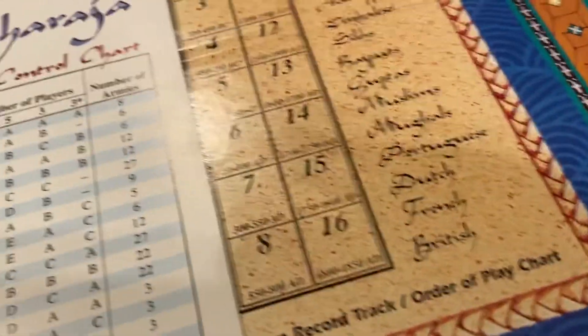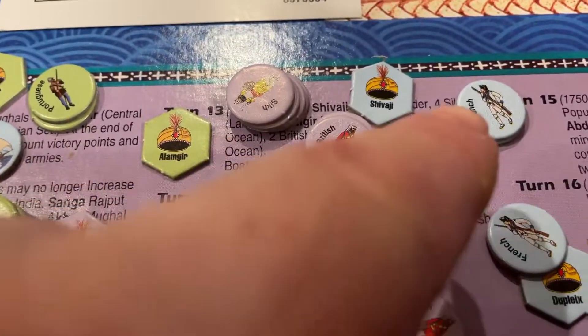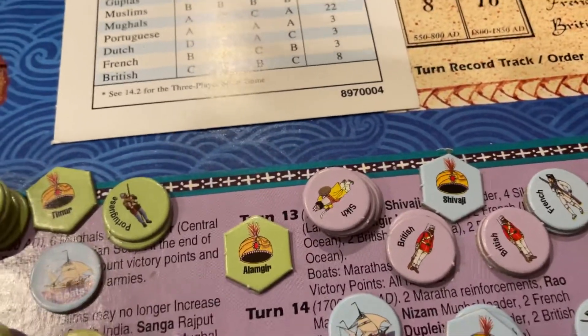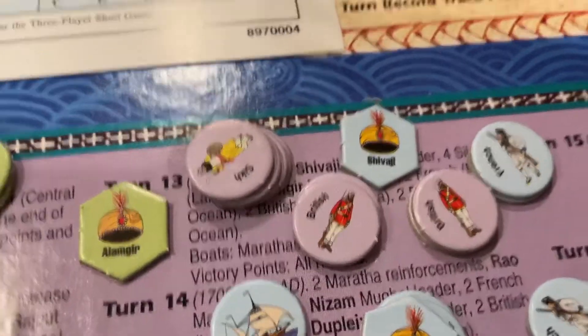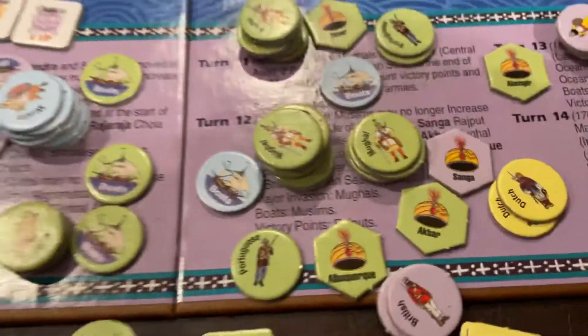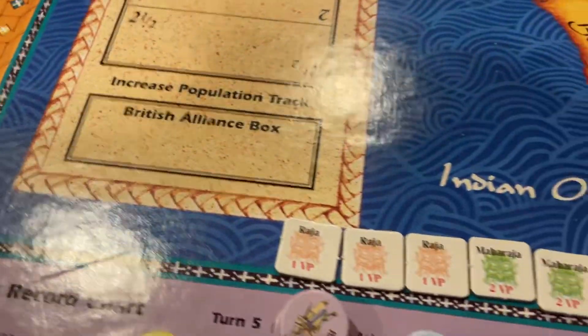The Europeans, which come on starting around the 1400s — French, Dutch, Portuguese, and British — are better armies. A six is needed to kill them, and they get a plus one to their die roll, making them more likely to kill off non-Europeans. Two Europeans fighting each other still need fives or sixes, since they both add plus one but also need a six to kill another European — so it balances out. If you have a leader, besides allowing the stack to move three spaces, you also get to add one to your die roll, making it easier to hit the opponent.